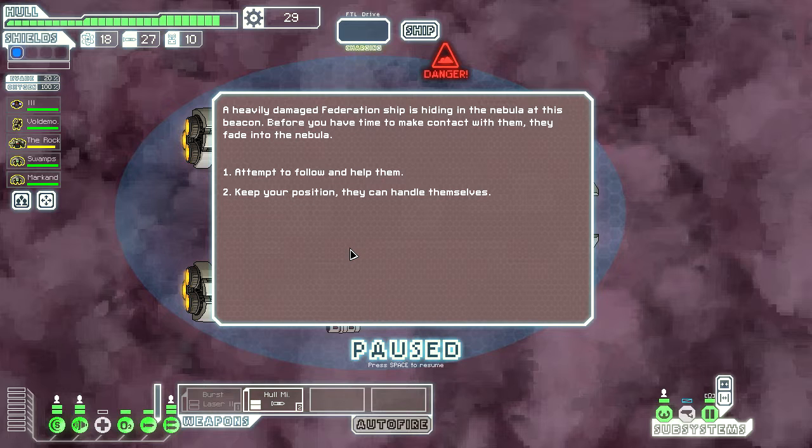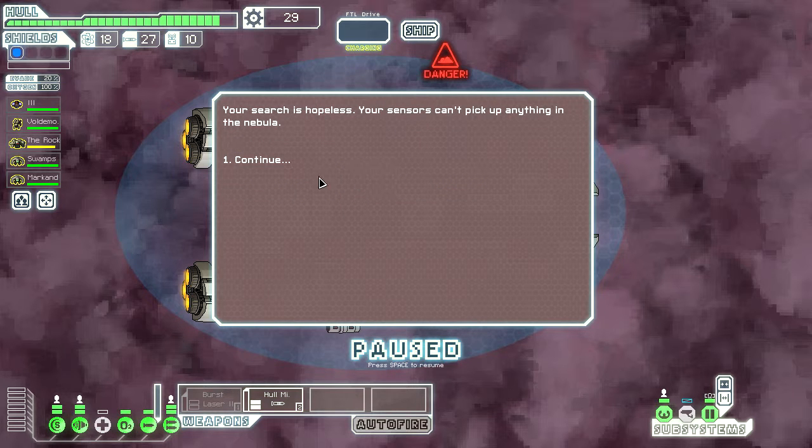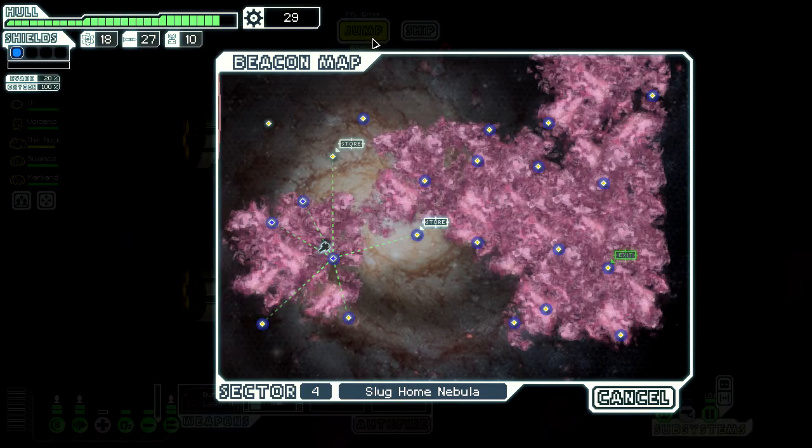A heavily damaged Federation ship is hiding in the nebula at this beacon. Before we have time to make contact with them, they fade into the nebula. Fuck it, let's attempt to follow them. Your search is hopeless. Well, that did nothing.